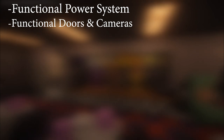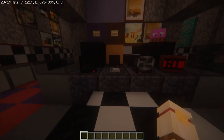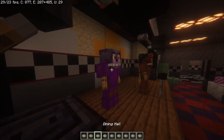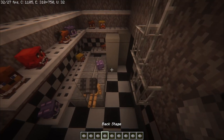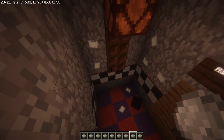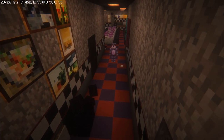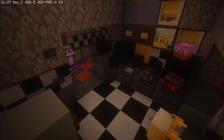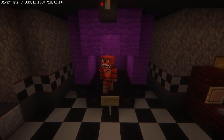Number two is functional doors and cameras. If I walk up to the button in the office and press it, I will get every single camera in the entire game that I'm able to use — I can go to the show stage and see the animatronics, the dining hall, the backstage. All credit for helping make the camera systems functional goes to Kappa T-EXE. For the functional doors, if an animatronic is trying to get into your office, you can press the top button on the side of the door and it will automatically close, preventing the animatronic from getting in. Same thing — you can do it with Foxy.